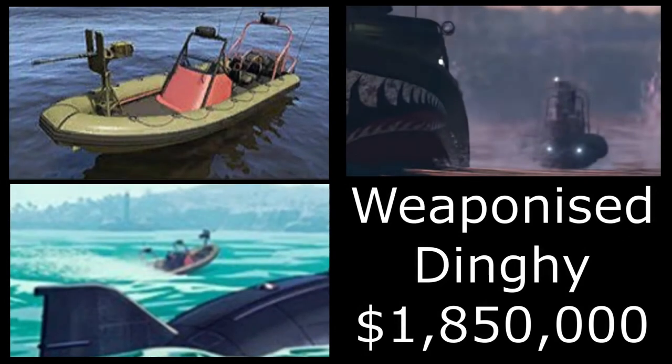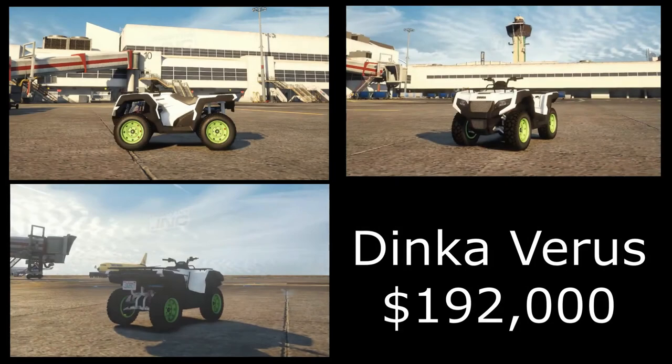The next vehicle is the new Weaponized Dinghy — we saw it in the trailer. This one is going to cost 1.8 million, can carry up to four people, and has a mounted 50 cal on the front. You can also find this one dotted around the island on Cayo Perico. It's basically just a dinghy with a gun on the front.